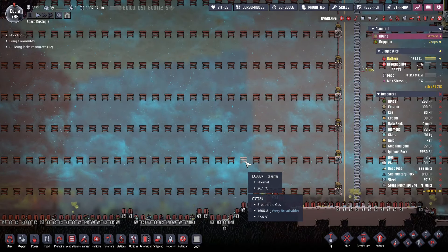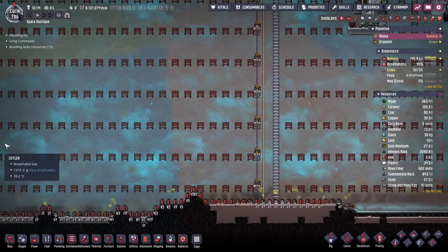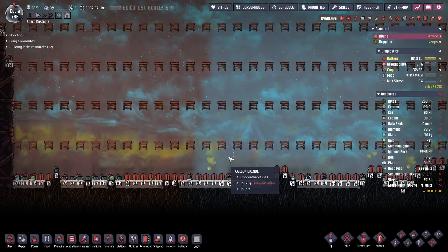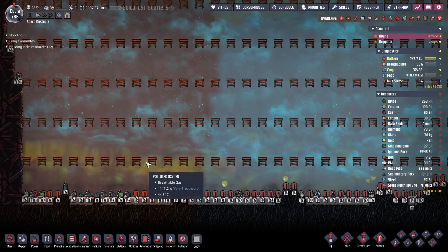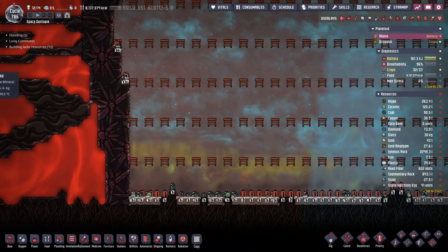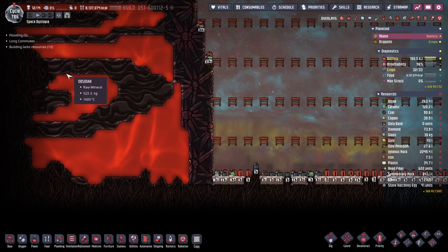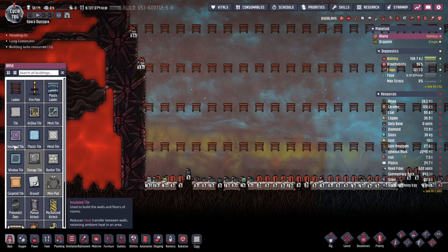This took quite a while, but now the entire bottom of the map has been dug out. The only thing left is getting rid of the debris, but my dupes are already on the job. While they are doing that, we may as well start working on our petroleum boiler — something I wanted to build for years but never had the chance. I want to build a magma battery, basically compressing the entire magma biome content into a single tile. But I am getting ahead of myself.